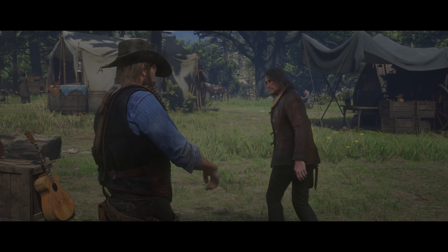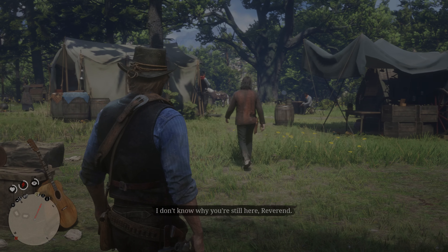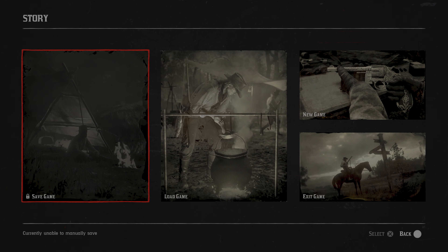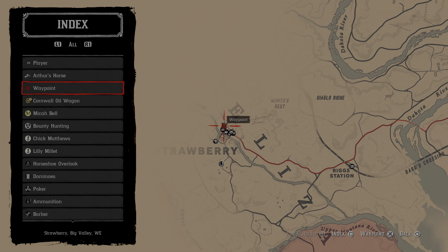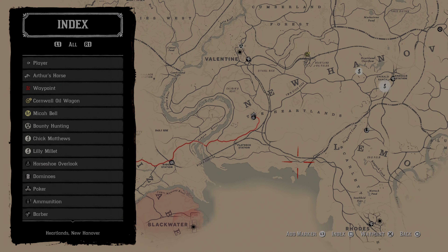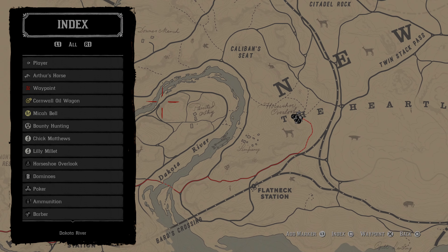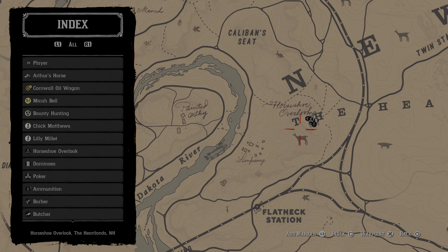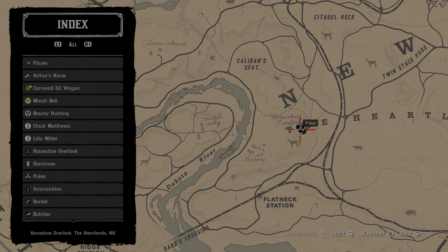In case you're wondering where to start this mission — it's Chapter 2 and it's at Horseshoe Overlook, which is right here. This is our camp, Horseshoe Overlook.